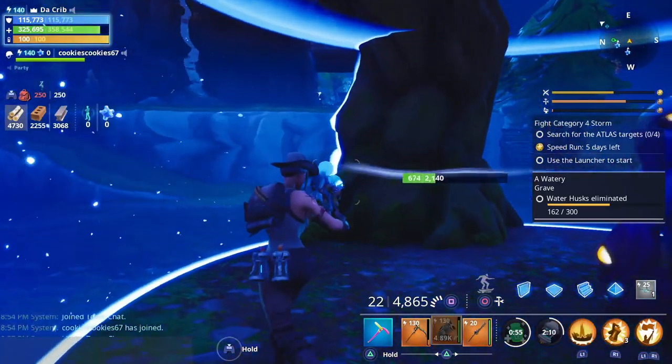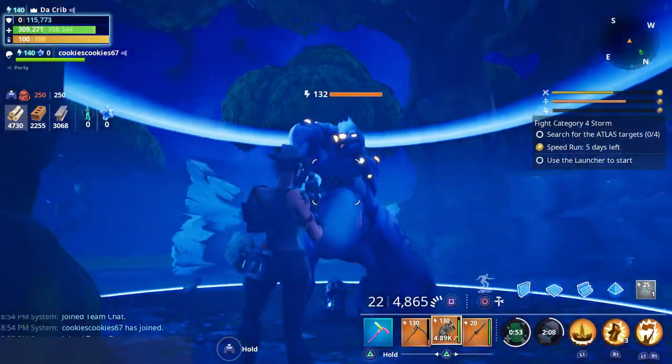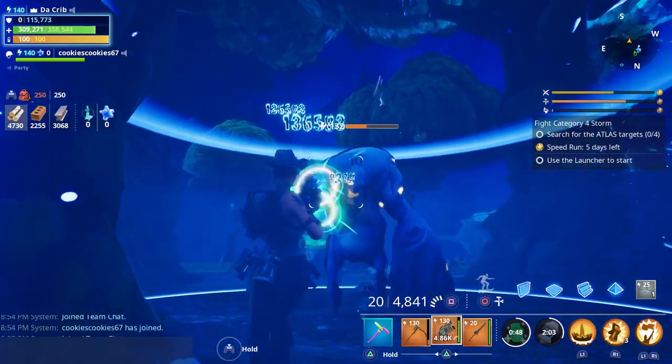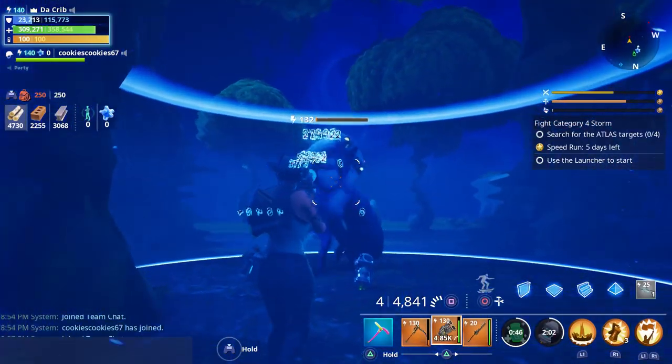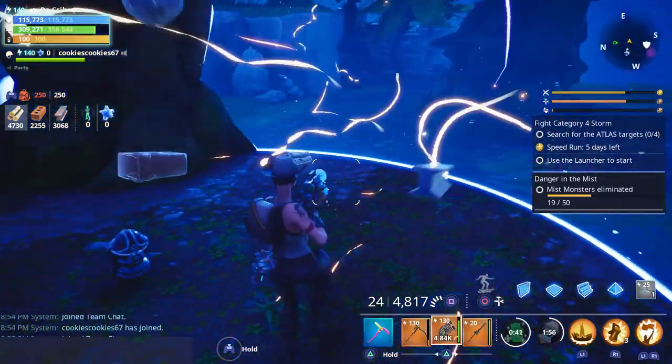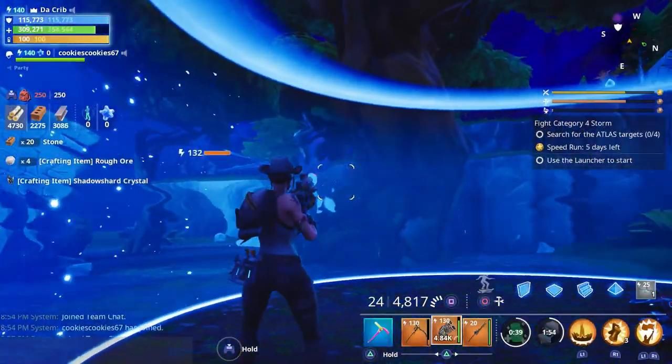Before we get into the gameplay, I want to test it out first. We're going to start off with this power level 132 Smashing. We have a total of 24 rounds in the magazine, and it uses light bullets, but it shoots two bullets at a time, so technically you only get 12 shots. It took us two magazines to kill them.